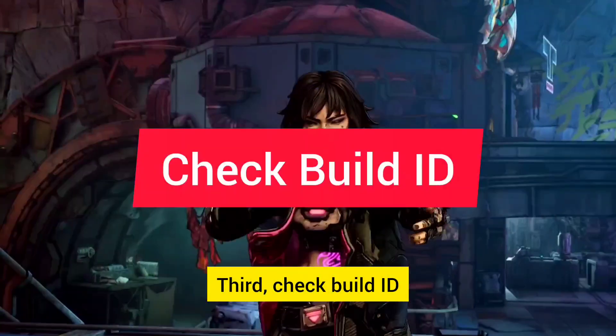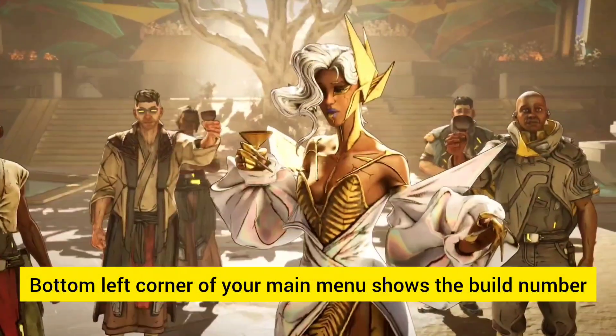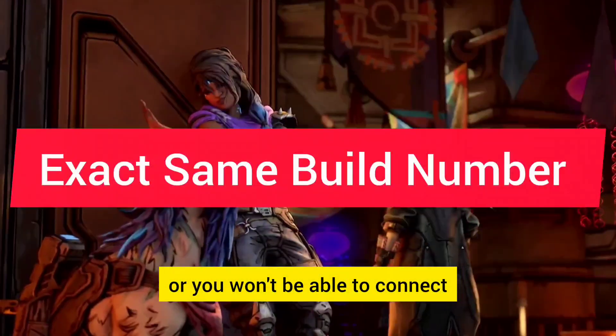Third, check your build ID. The bottom left corner of your main menu shows the build number. Everyone in your party needs the exact same one or you won't be able to connect.